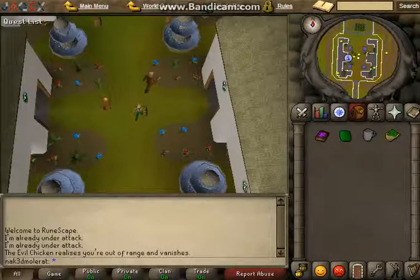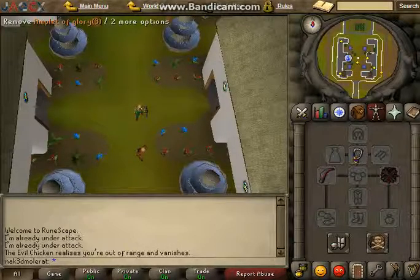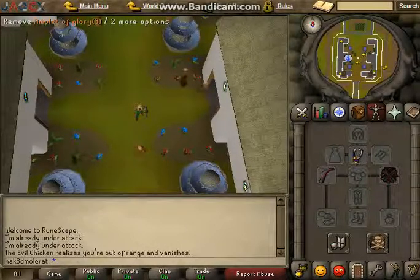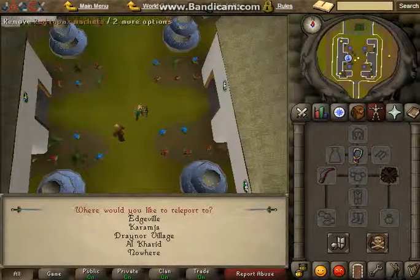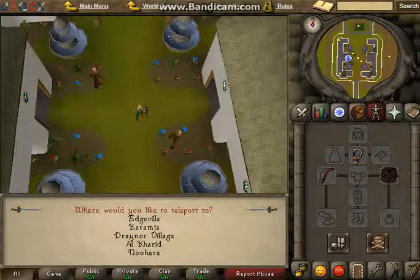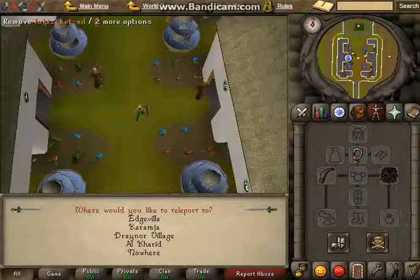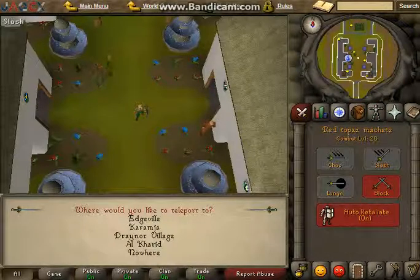49 HP. What I'm training with: I've got an Amulet of Fury in my bank, which would be easier to train with by a little bit, but I'm using Amulet of Glory, because if I happen to die I can just operate and then teleport back to Edgeville, which makes it quick. I've also got the Red Topaz Machete, and the Obby Shield — the Tok-Ket-Xil — which gives a bit more strength bonus so I'll be hitting 1s more often.